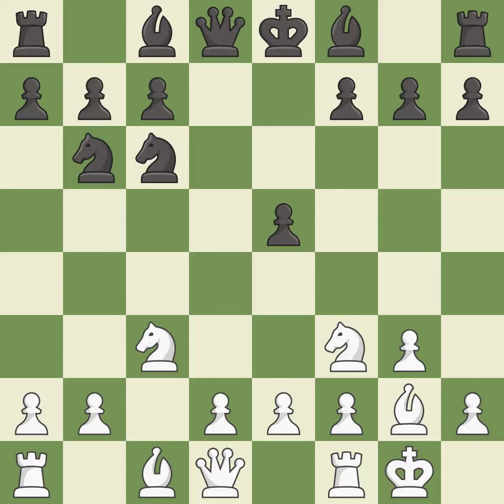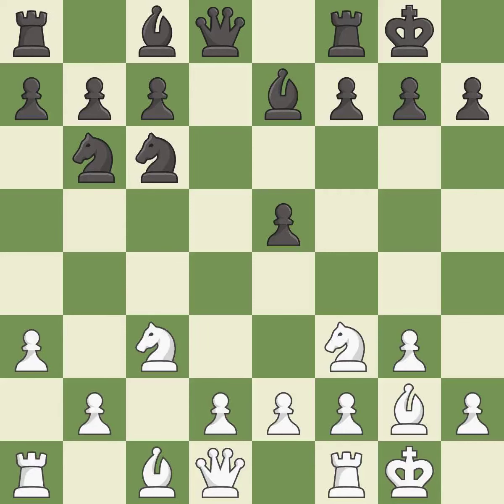Castling kingside tends to be safer because the king is further from the center. This activates a bishop by developing it off of its starting square. Castling gets the king to a safer square, out of the center of the board, while also developing a rook. Castling to the same side of the board as the opponent avoids some of the attacking associated with opposite side castling.